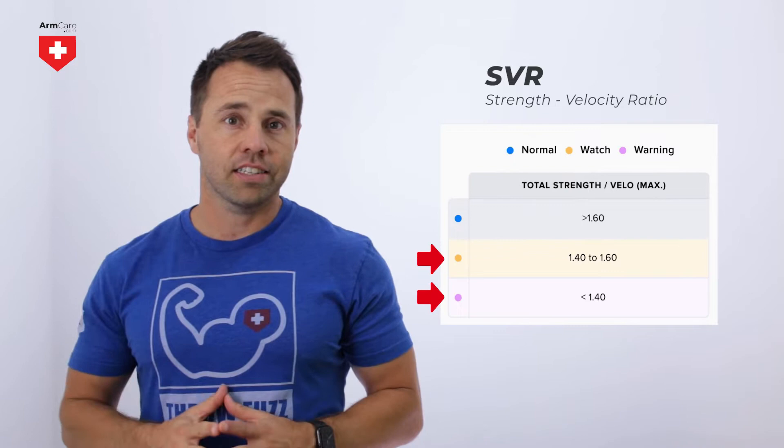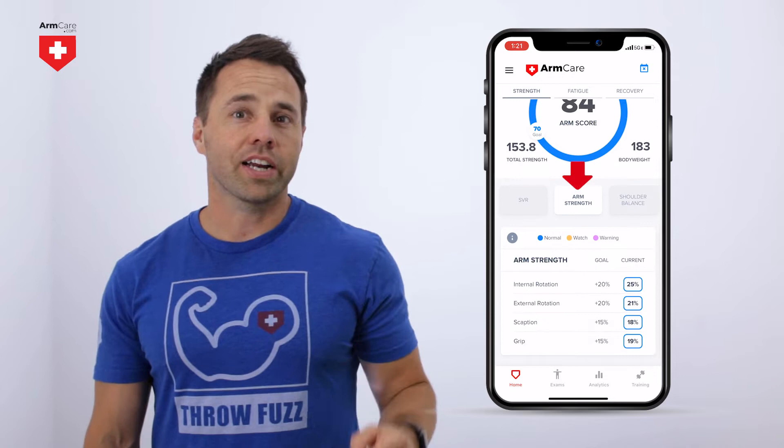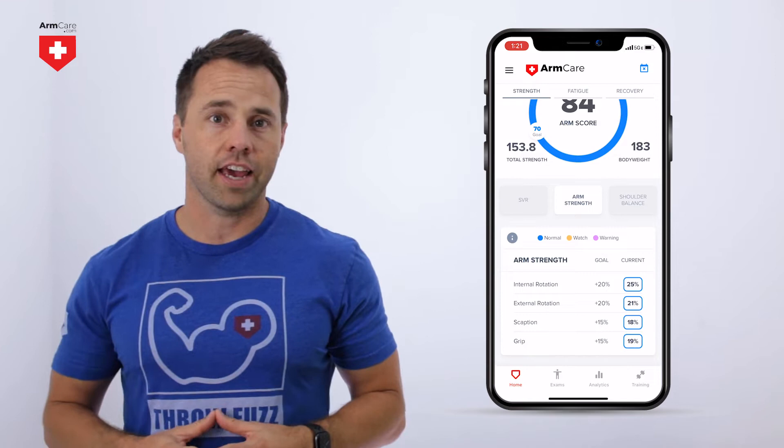If your SVR is below 1.6, our training programs will focus on raising total arm strength. If you're above 1.6, then you may be eligible for velocity enhancement training. Next is arm strength. Arm strength breaks down your arm score into its components. By breaking it down, you can see where to focus your strength gains.